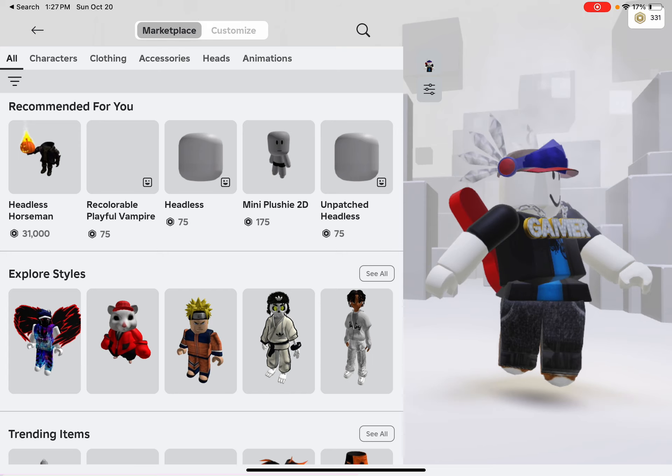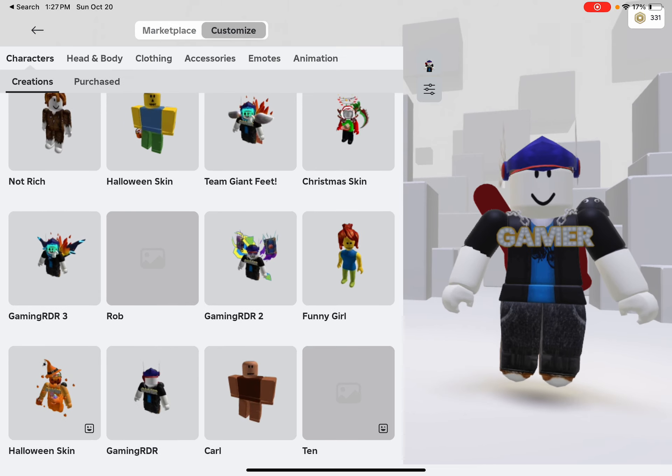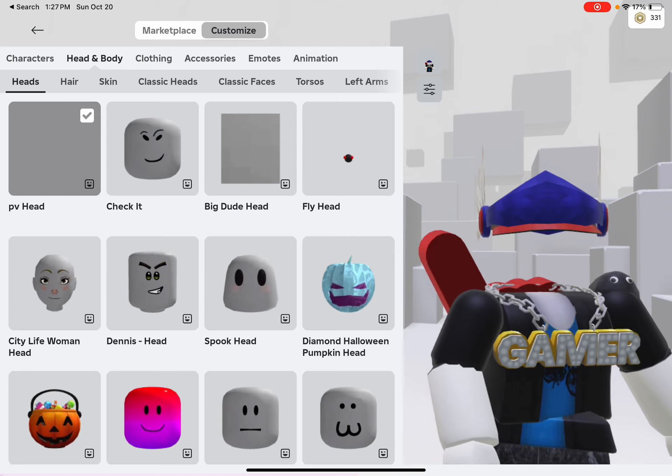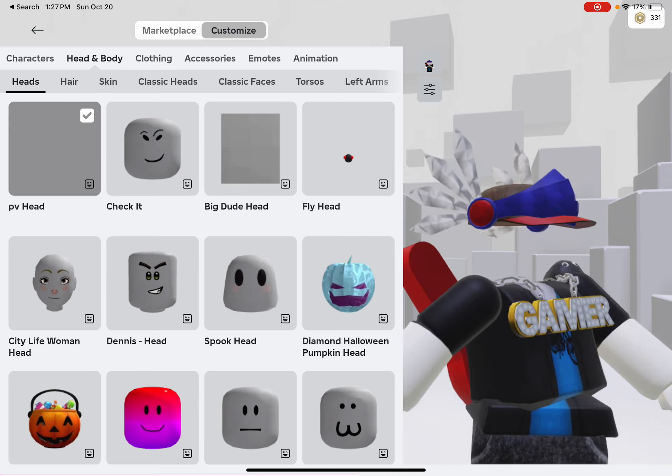Let me equip it. Once you equip it, it's in Head and Body under Heads. You'll see 'PV Head' in there.